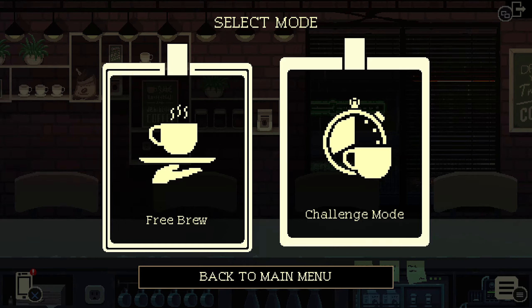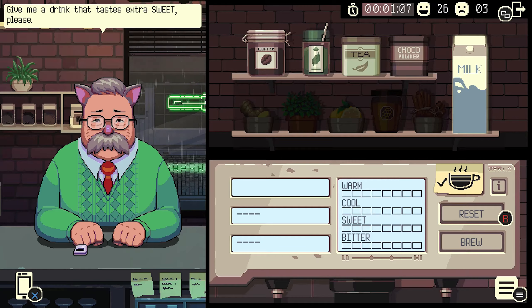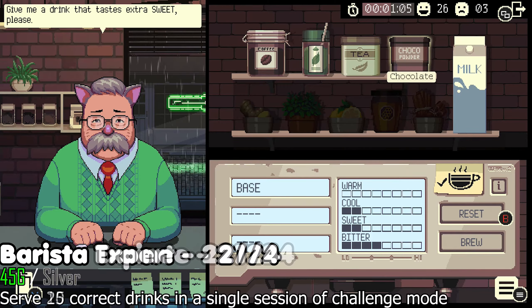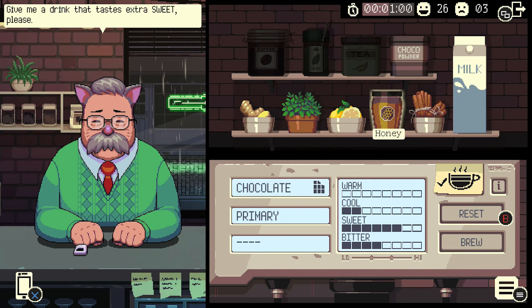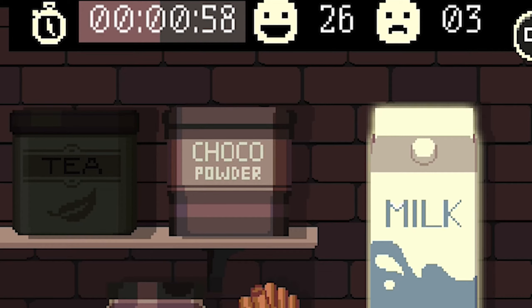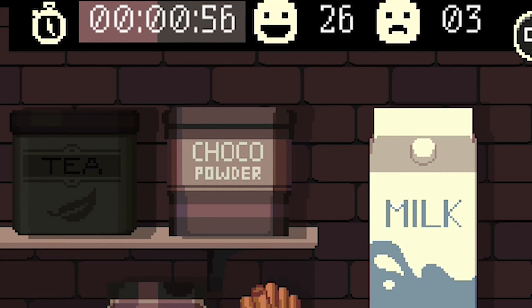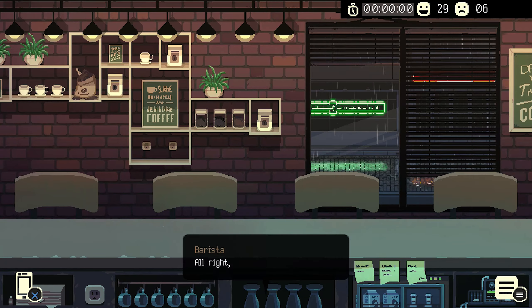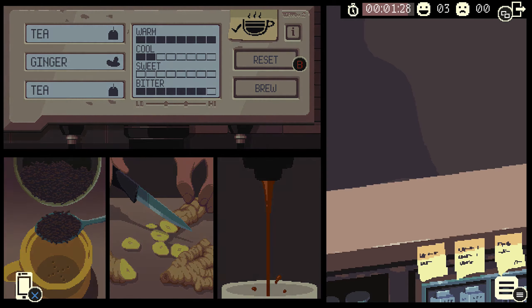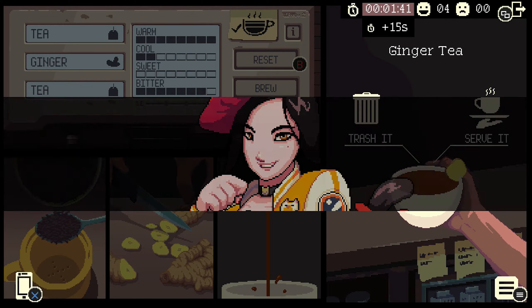Now that we're almost done, there are three more trophies and achievements related to endless challenge mode: Barista Trini, Barista Expert, and Barista Guru. This mode has a few different rules. First, you have an overall time limit — not per customer. You need to make sure the timer doesn't reach zero or the session ends. However, you don't lose time for serving the wrong drinks; each time you serve a correct drink, you get some time back to keep going.